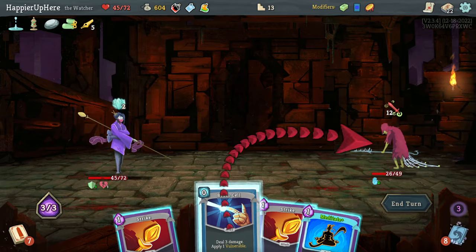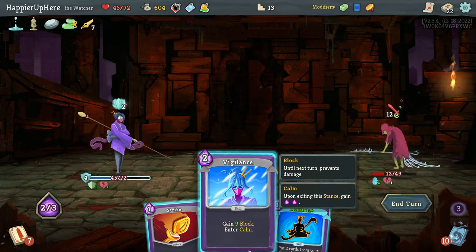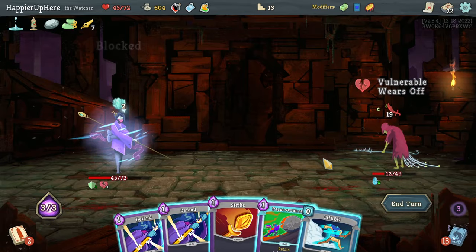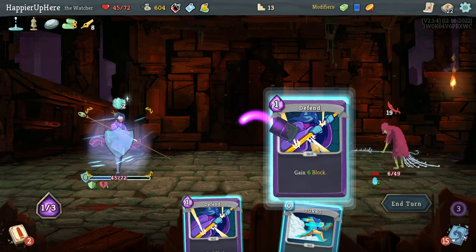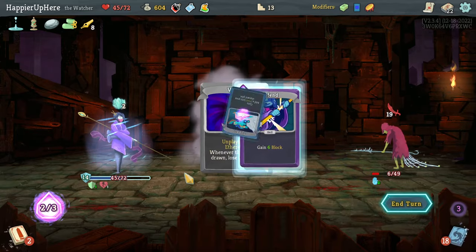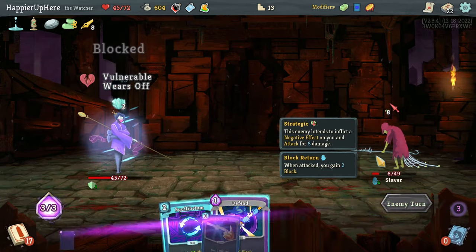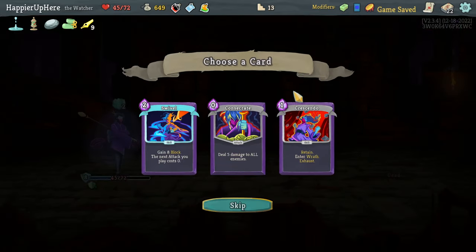Another 12 incoming — let's do Strike one. Not enough, so I'll do Vigilance. Another 19 — all I want is enough damage. I'll do Turbo and Defend because I just really need any attack card to kill, so there's no reason to lose HP here. Wallop does it. At least I have plenty of defensive cards for the boss fight.